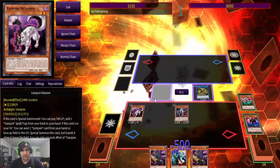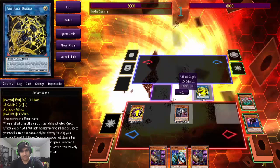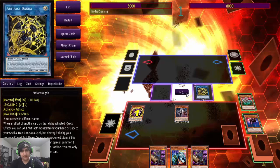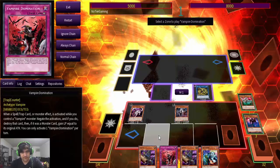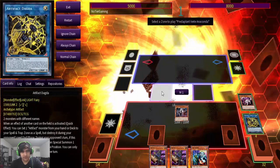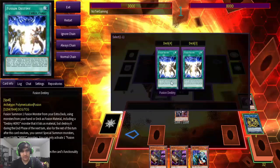We'll use Retainer's effect on the field. This will also trigger our Artifact Dagda here, setting Scythe. Then we get to search out Vampire Domination, set Domination, special summon Anaconda, activate our Anaconda effect, setting Vision Destiny.